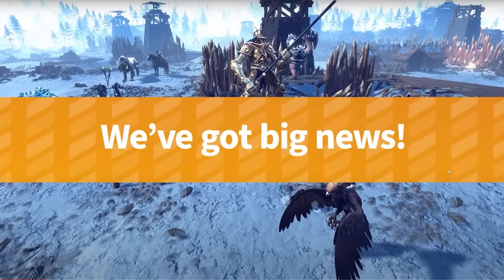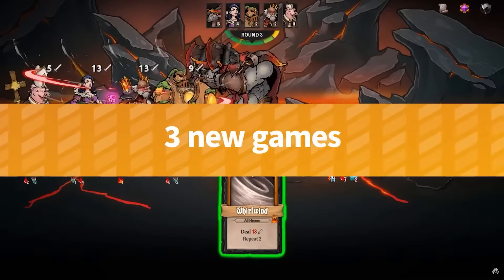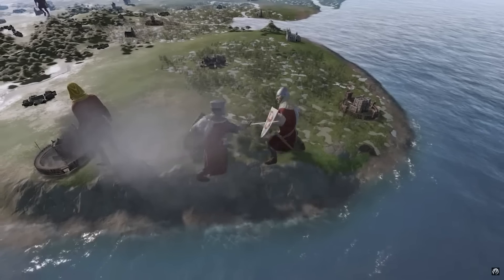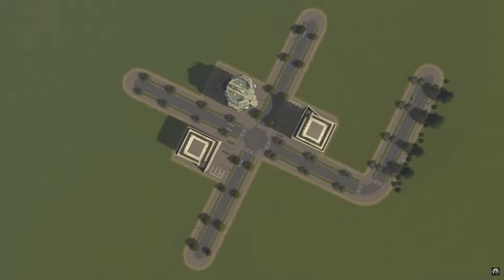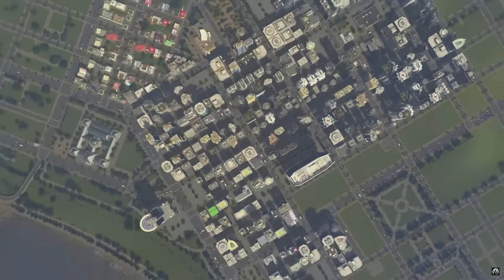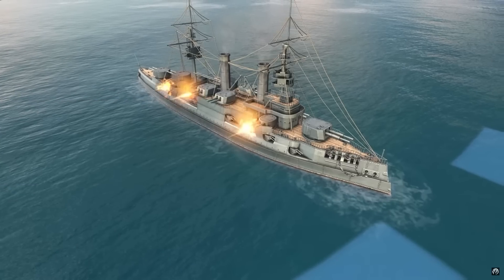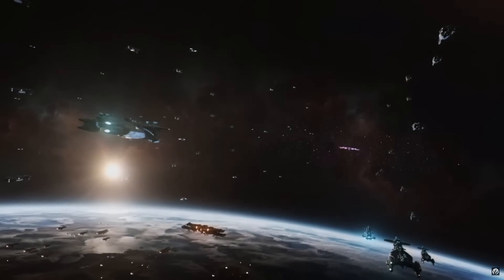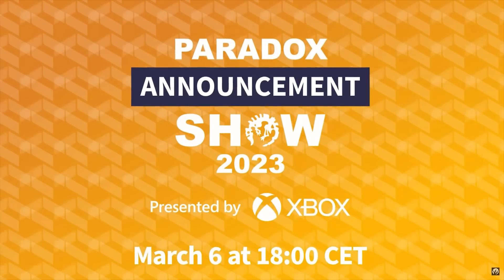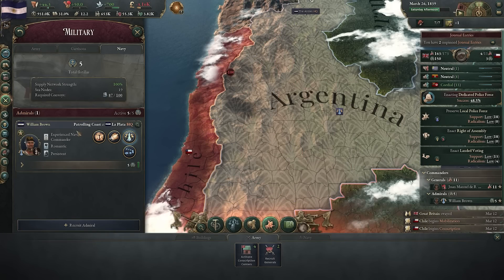Today's quick break is an announcement of an announcement livestream. Paradox on March 6th at 6pm CET are hosting a livestream where they'll be revealing three new games, as well as expansions and updates to their existing library of strategy, grand strategy, and simulation games. I'll be sure to provide some coverage on it if there are some spicy updates.